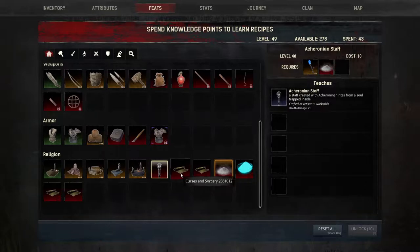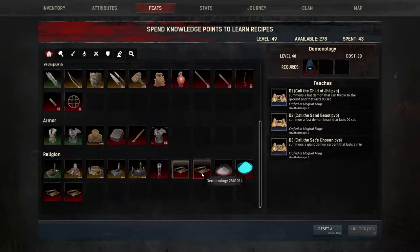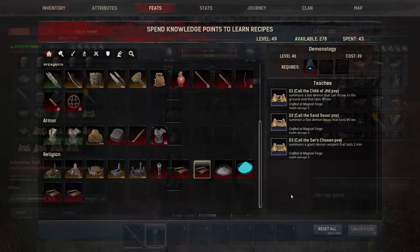This mod is nicely done and it has a certain amount of polish to it. A lot of thought has gone into how it works, and it even honors the corruption mechanic. How it works is, you have to spend your feat points to unlock the appropriate magic feats. From there you can make a magic forge and craft magic scrolls.